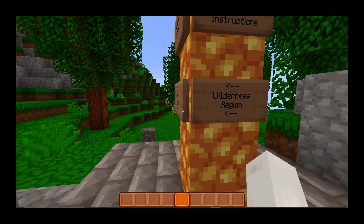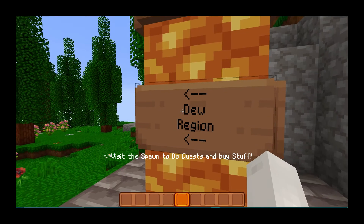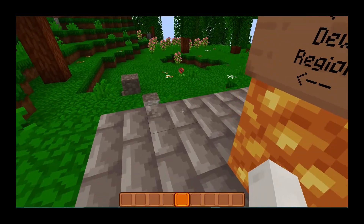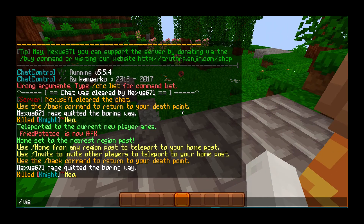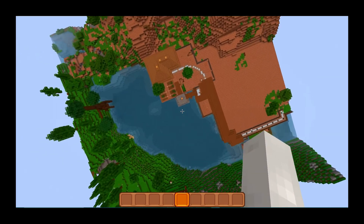We can visit other regions by typing in slash visit, then that region name. So let's say Dew region is over here. If we were to travel that way to Dew, we could TP from this post only — so we could type in visit Dew and it'll just spawn us right on top of it.